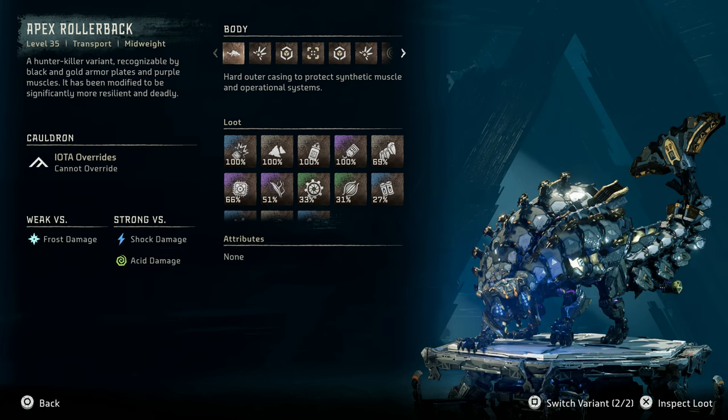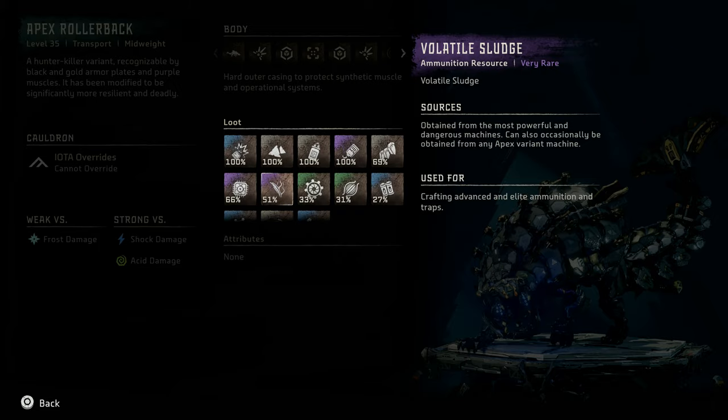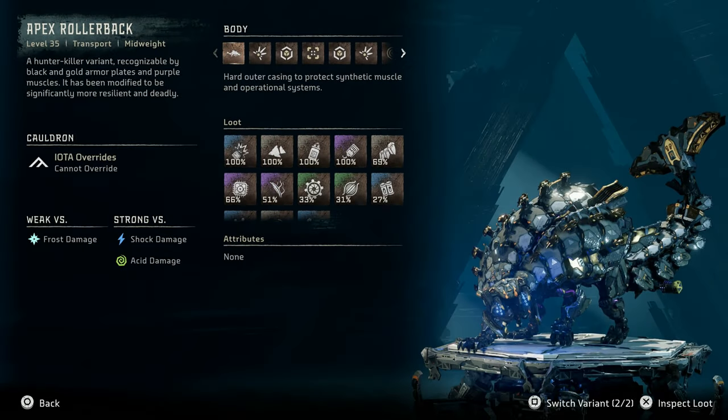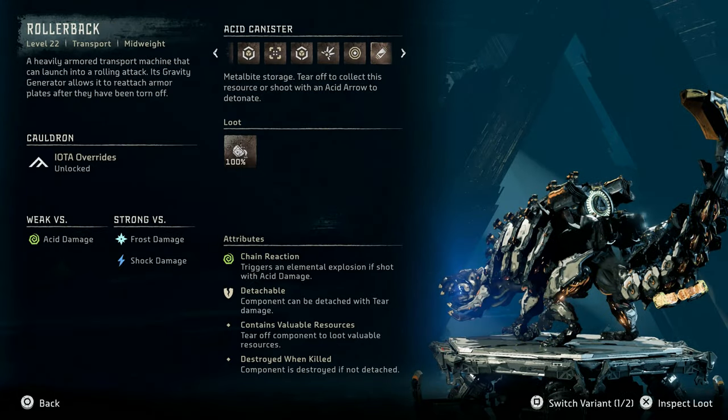The Apex Rollerback is weak vs. frost damage and strong vs. shock and acid damage. Its loot differs in that it adds a chance for Apex Rollerback Heart as well as Volatile Sludge. One key difference to note is that the Apex Rollerback has Sparkers where the regular variant has Acid Canisters.